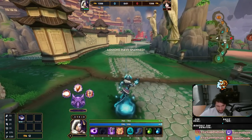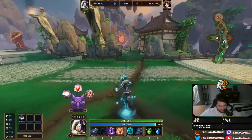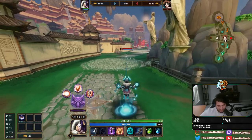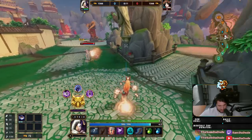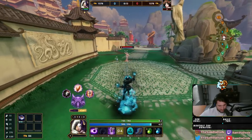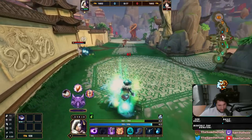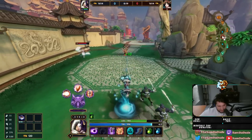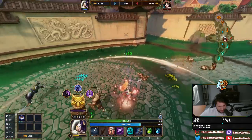For starters, her 1 in Dark Stance goes through walls, which it never used to do before, and it's pretty absolutely insane that it does. But her 1 goes through walls. And then on top of that, her other 1 — the Light Stance 1 — now does damage to minions.